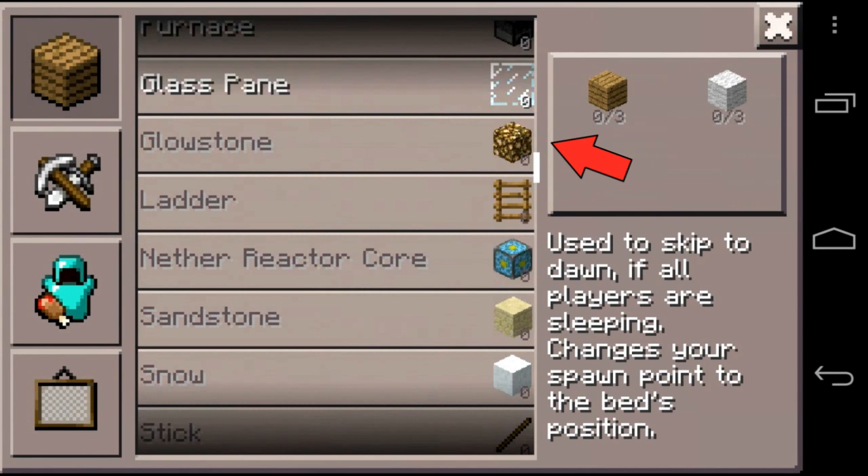Glowstone is actually in the inventory - the crafting inventory. So I believe it's going to be using 4 glowstone dust, and I believe it should be able to be crafted without a crafting bench, like in the PC version. I think that's quite cool, and you can also see the nether reactor below it.